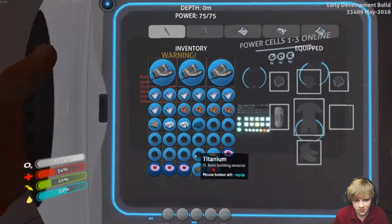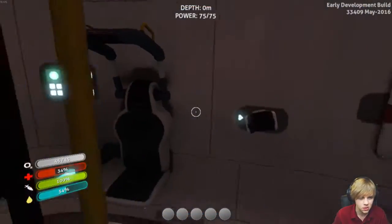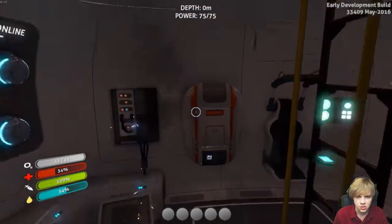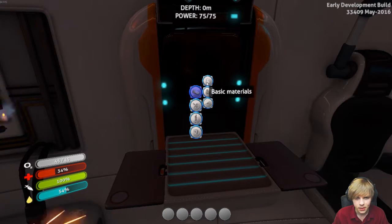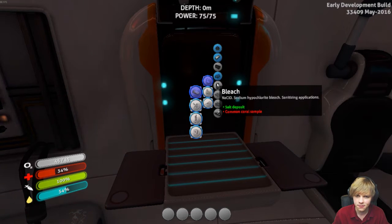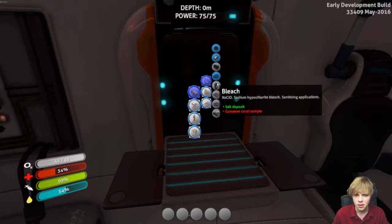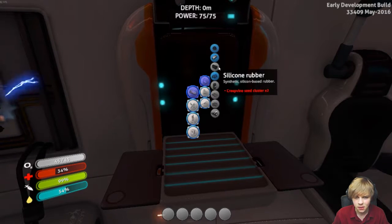I officially hit 25 percent, so I'll go ahead and eat. Excellent. I got some salt deposits, which are used for bleach. Okay, so I need the knife for the coral sample, which I need the seeds for so I can make rubber.